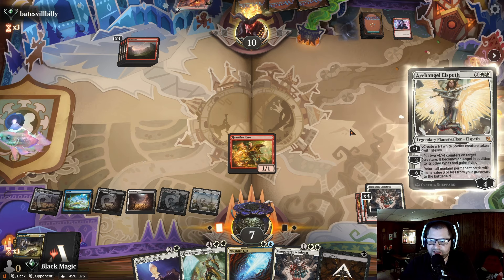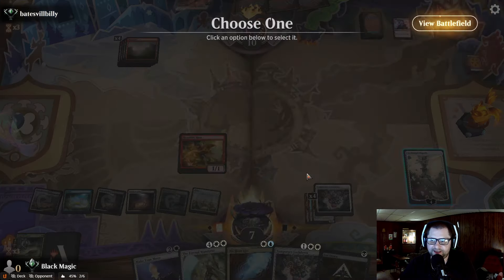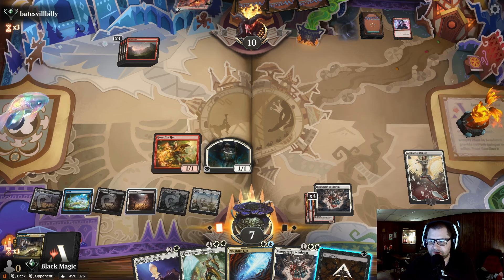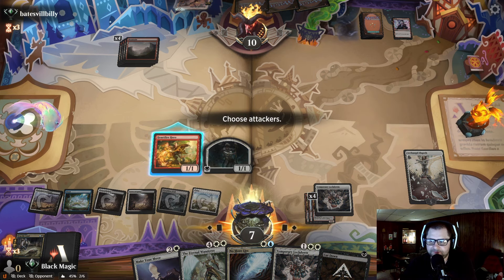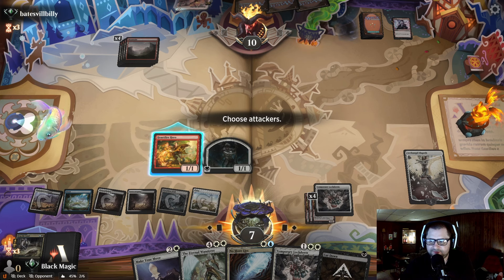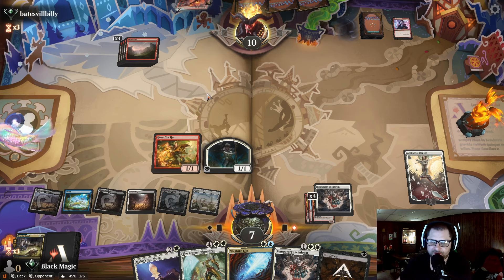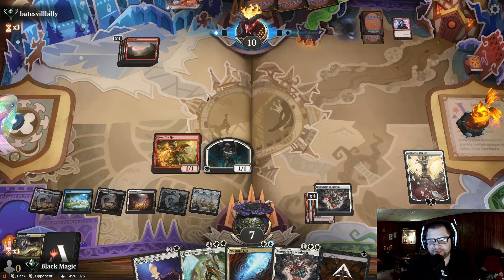He's not drawing land, and that's his biggest downfall — whatever he plays is going to get countered. We'll play the Elspeth, make a lifelinker. Chalk her up to five, make her really tough to beat. We'll go to combat. I want to bring him down to nine. Actually, no attacks for now. We'll hold back because we are a little short on mana.